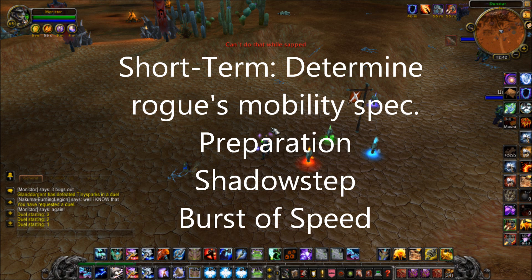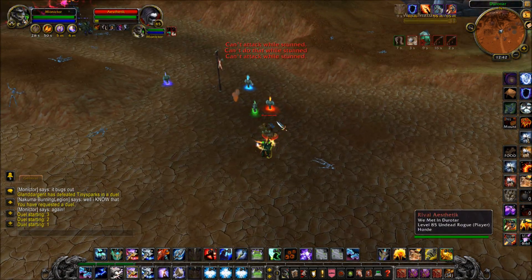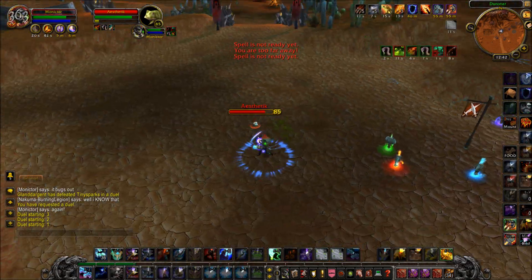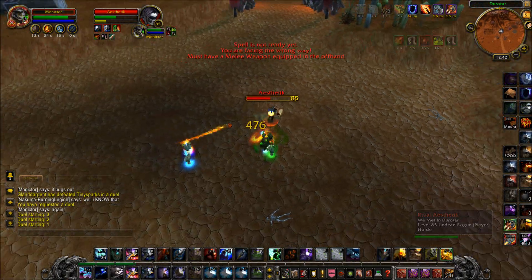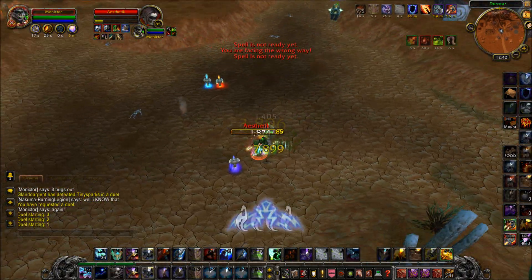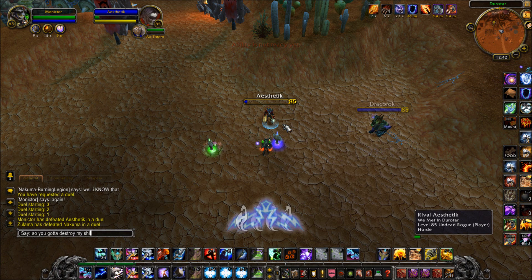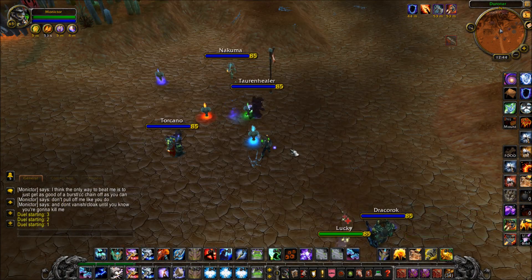So watch these next clips — I'm just going to go through them as they happen and explain step by step. In this first one, he opens on me with Garrote and then Cheap Shot and I wasn't quick enough, but I did drop Stone Bulwark Totem and he jumps away, so I get a Hex off him. He doesn't Evasion yet, so I'm just face tanking him. The Totemic Projection makes my Capacitor miss. This is one of our earlier duels and he was just getting used to his rogue. It was kind of simple — he didn't Evasion early enough, but it'll get progressively more difficult.